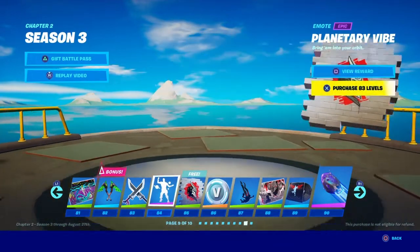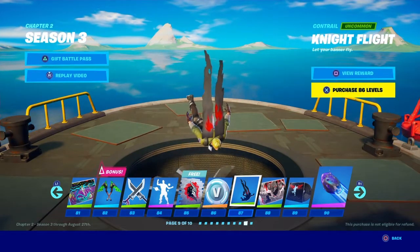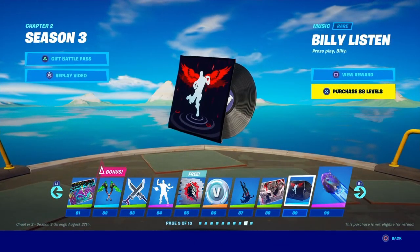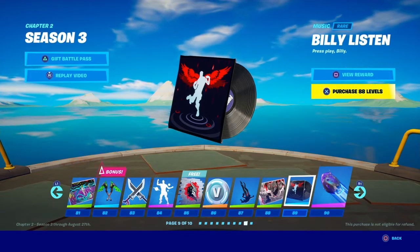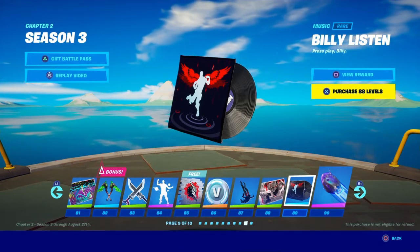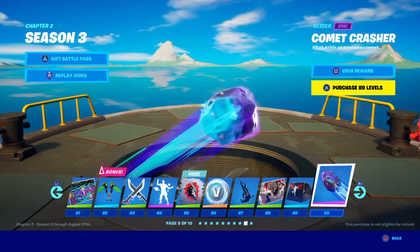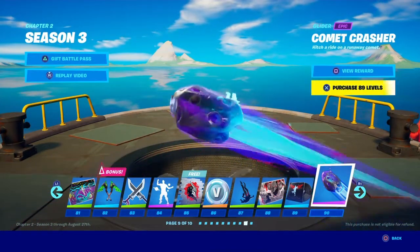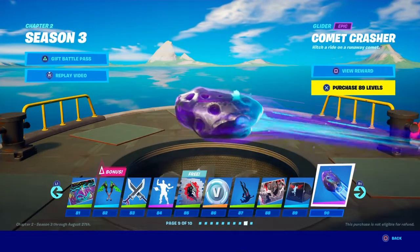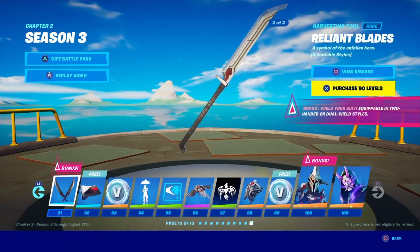'Night Flight' glider — I really like this one, not sure what it is but I like it. The loading screen is decent. There's a 'Billy Bounce Remix' emote — there'll probably be a beat drop. Then there's a rideable 'Comet Crash' glider — you don't go on top, it sails like a surfboard. That is so sick, I'm gonna put that on straight away. Me and Alex are gonna hop in some games straight after.